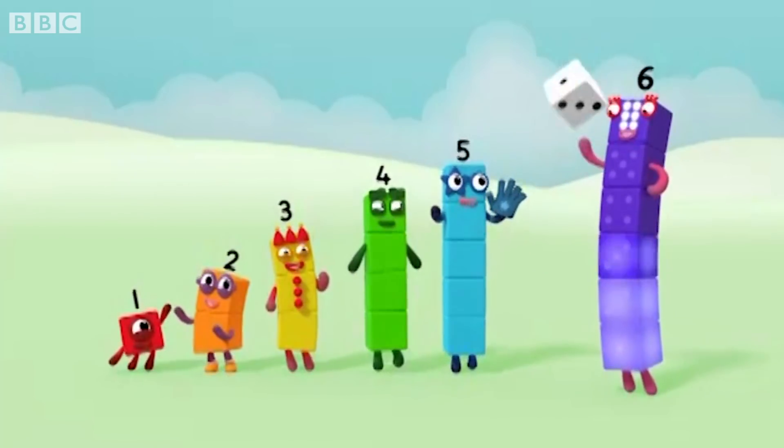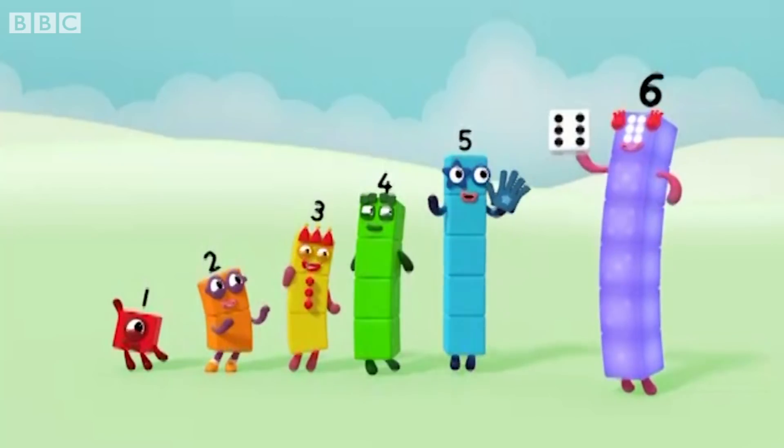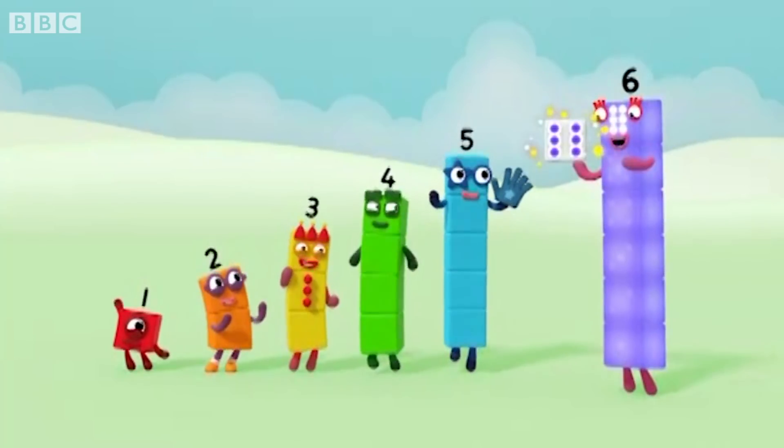One, two, three, four, five, six. Six spots on the dice. Make the shape: six.